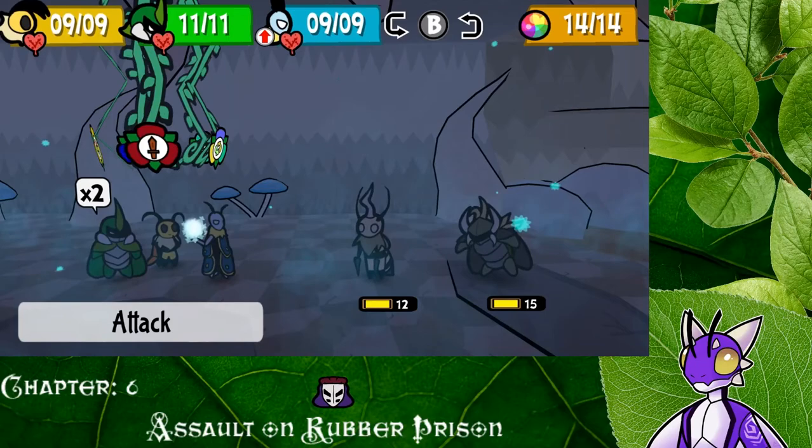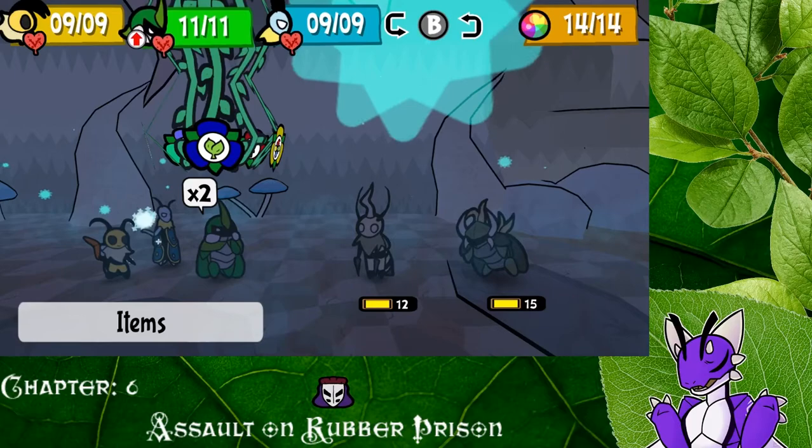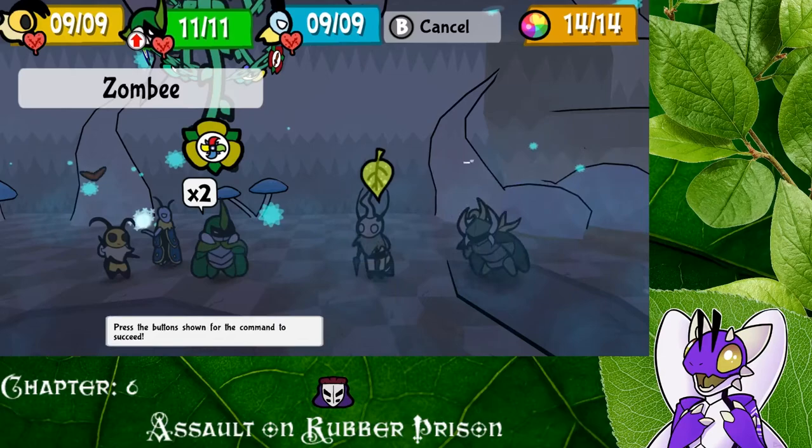All right, let's get our battle moves on and see what we can do here, and hopefully we won't die. For starters, we don't need to spy on them — we spied on them already, we know who these guys are. I kind of actually want to try that frozen drill and see what it does. You know what, let's try it.